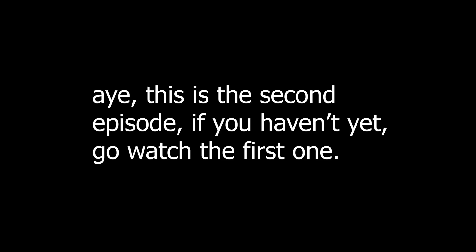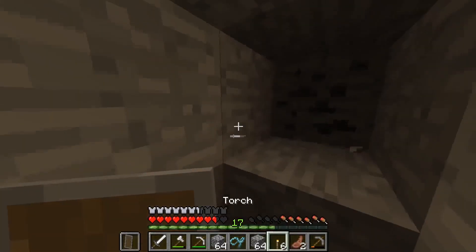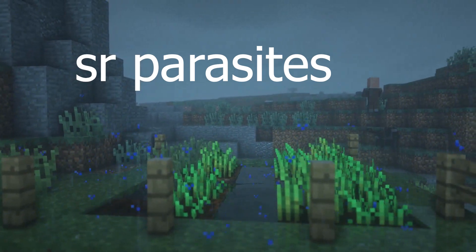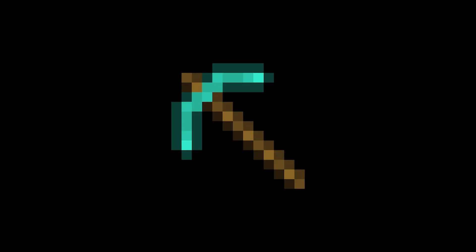Last time we mined and we found diamonds. So here's the plan: we found five diamonds last time, which is a perfect number for a diamond pickaxe and enchanting table. Remember when I said we added extra mods? One of the mods was the So Many Enchantments mod, and some of the enchantments are kinda insane. So guess what we're doing today.